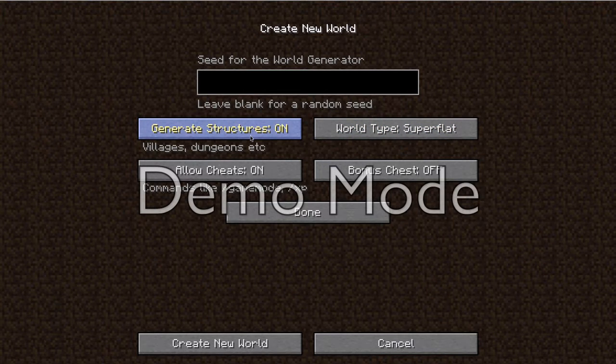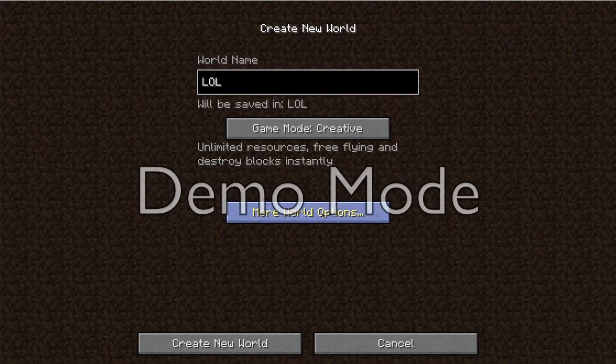Then there's just on and off. There's something like allow cheats, so on or off. And then basically you could type in slash gamemode or slash XP. Then for the bonus chest, I'll show you what this does.